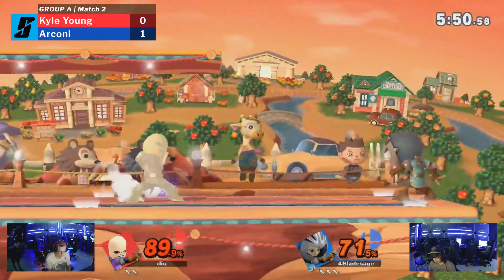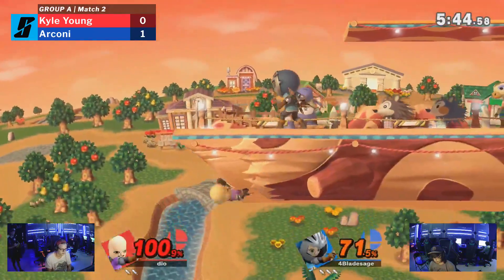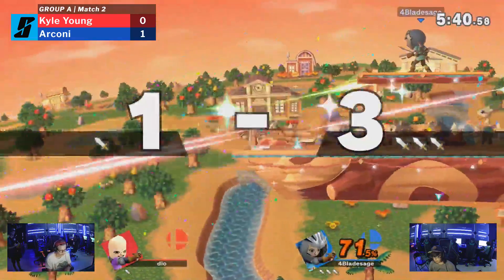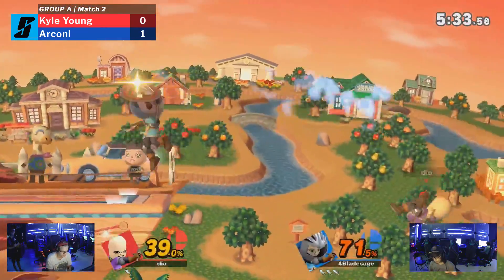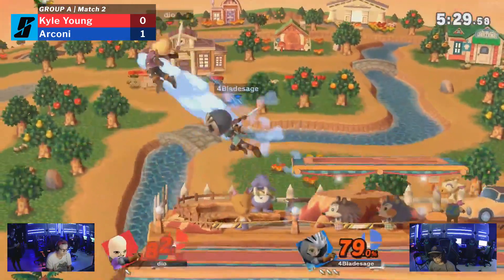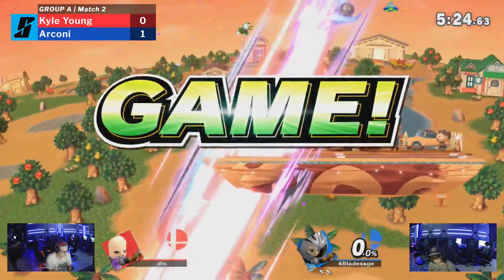Kyle Young's not somebody to scoff at though. Right now, especially with that charged F-smash, Arconi looks a little more comfortable with this character. Oh, there's the drag-back Chakram to down smash. That down smash has a really brutal angle — not many characters can make it back from an angle like that. That was disgusting.